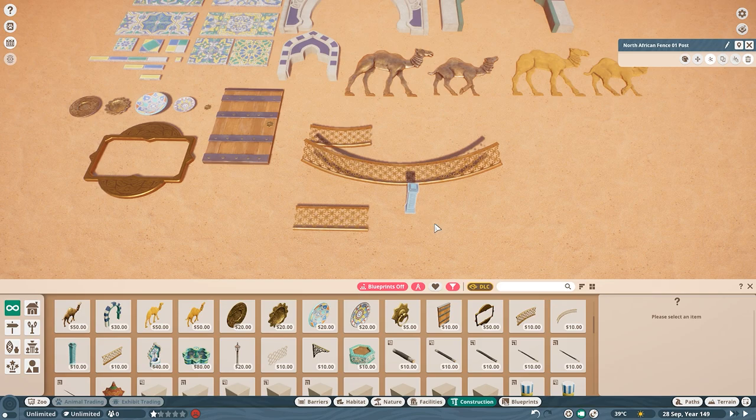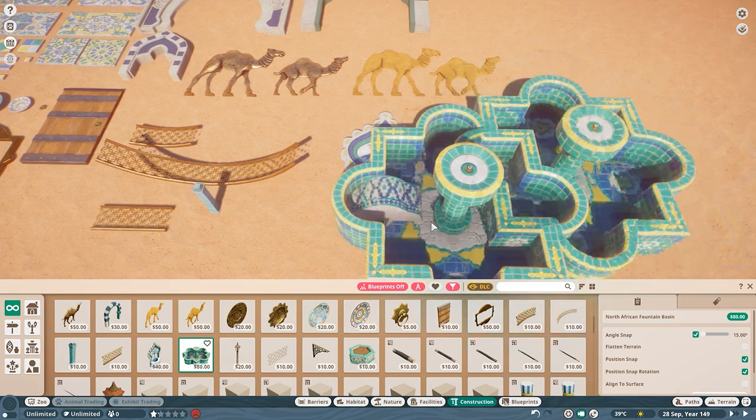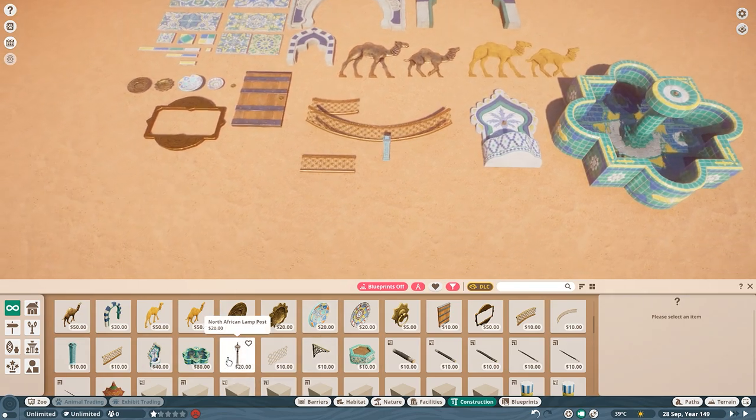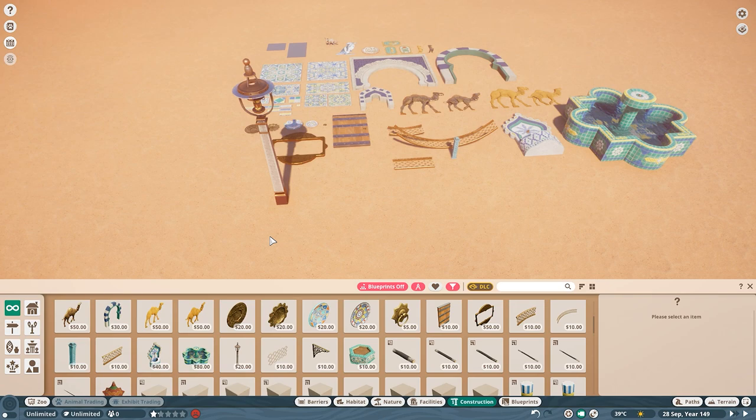I did hope that the fences were going to be recolorable but they are not, but at least they're gold. The fence post is recolorable though, so there's that. Then we have two fountains and I mean I like these — especially this one just with the palm tree and such. I like the fountains; I just like to have fountains in general.